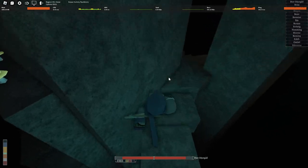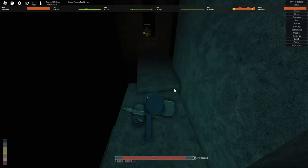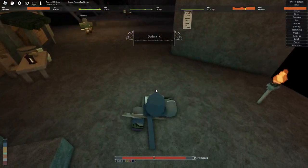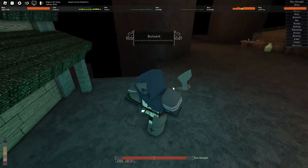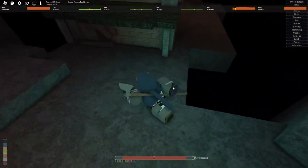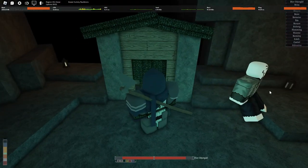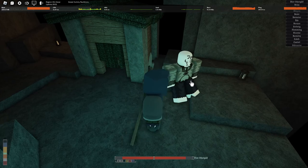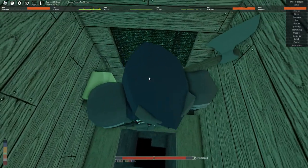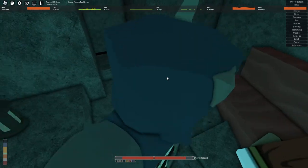Then you go back to the bulwark, right here. You go down, then you talk to this guy right here. You click on him with the item, then you go down and speak to him, and you get the hood.